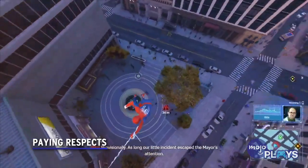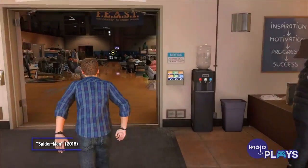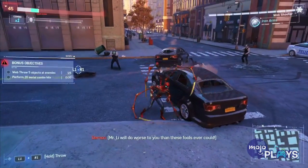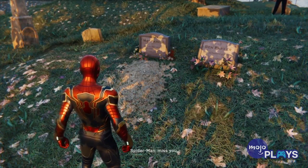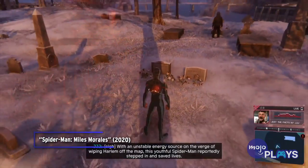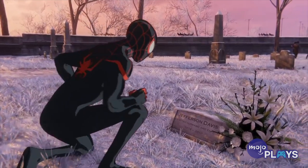Paying Respects. Uncle Ben's death is undeniably the catalyst that begins Peter's journey to becoming the Spider-Man we all know and love. And while Insomniac thankfully didn't make us relive this event for the hundredth time, you can still pay your respects to the man who made Peter the friendly neighborhood Spider-Man he is today. By visiting Ben's grave, Peter will comment he hopes Ben is proud of him and lets him know he still misses him every day. After the events of the end of the game, you can also find May laid to rest beside her beloved husband. Miles can also visit their graves in his standalone game, as well as visit his father's grave site and pay his respects after his father tragically lost his life in the original Spider-Man title.